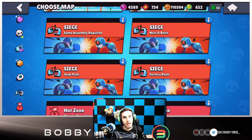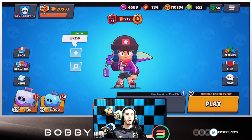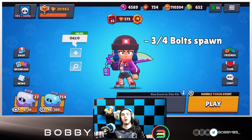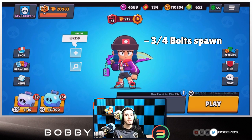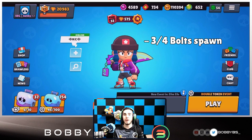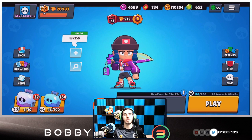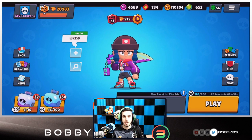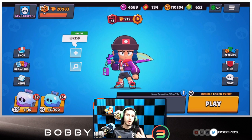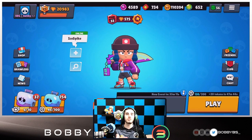We're going to be breaking down every single map today, but that's towards the end of the video. We have three talking points: how to get the first bolt — which is extremely important — then how to attack, and how to defend. The first bolt in a siege game is extremely important because it basically sets up the entirety of the siege. The first bolt spawn usually has three or four bolts, meaning one team is going to get a level two or level three siege bot.